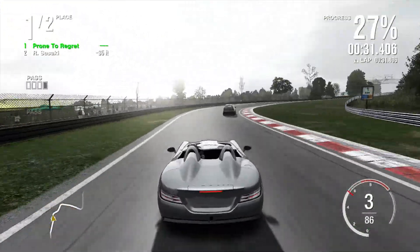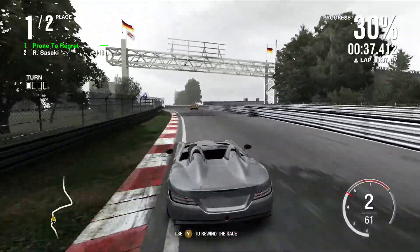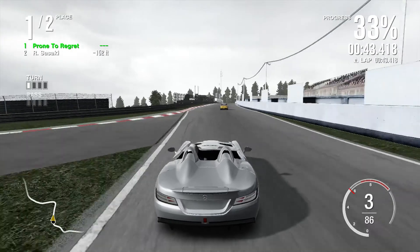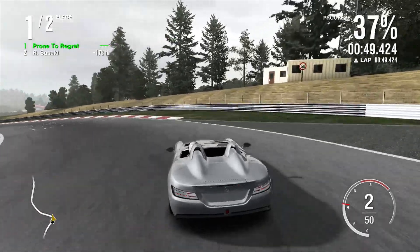Ha, Nissan GTR, you think you're the king of the Nürburgring but Stirling Moss is here. That's because the Nissan doesn't have any people to kill by flying off. I like Rubens Barrichello — should've won a World title.